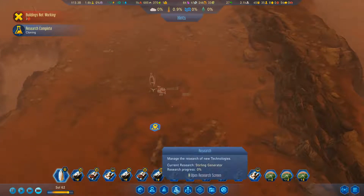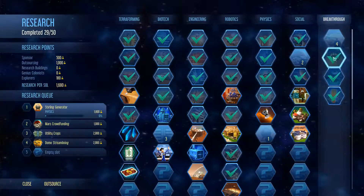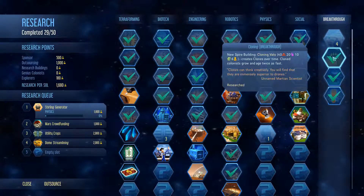Cloning research is complete. Let's have a look at that - cloning research. Work out where that was, probably up in here. New spire building: cloning vats. Creates clones over time. Clone costs grow and age twice as fast. So should we build one? Just for giggles.